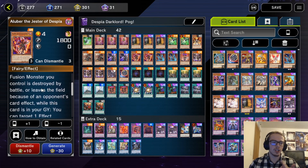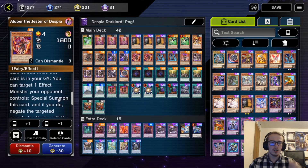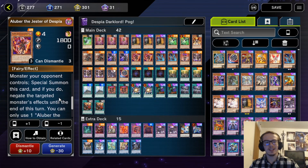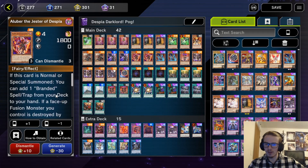And if a fusion monster is destroyed by battle or leaves the field because of an opponent's card effect while Aluber is in your graveyard, you can target an effect monster your opponent controls, special summon this card, and negate the effects of the target. Because most of the time if a monster is destroyed by battle, you're special summoning this, most things can't negate it because it is during the damage step. This card is absolutely crazy and just very, very solid.